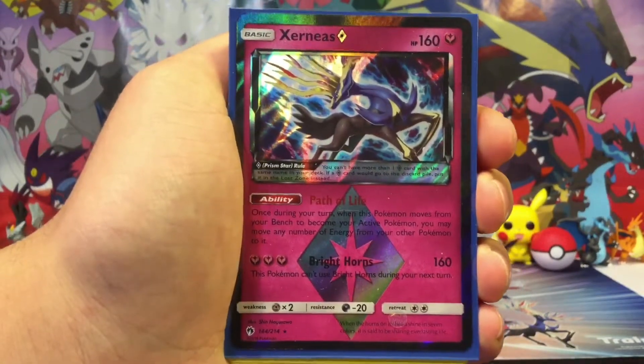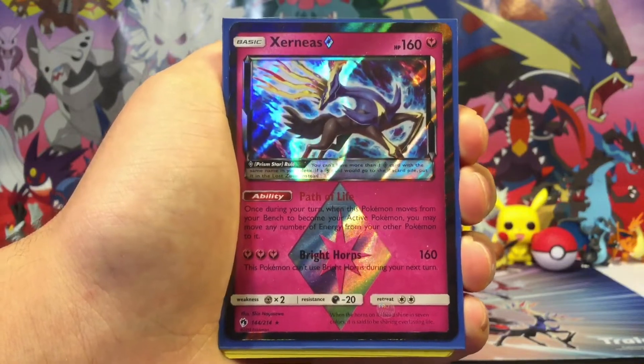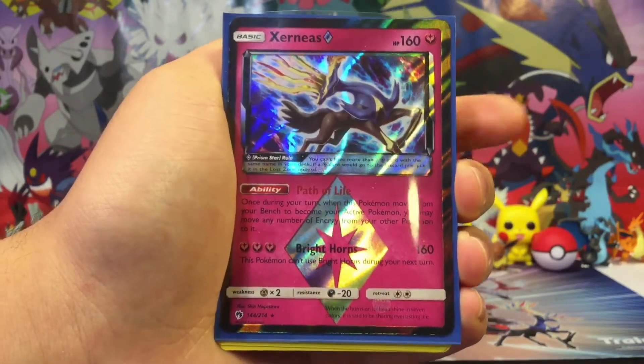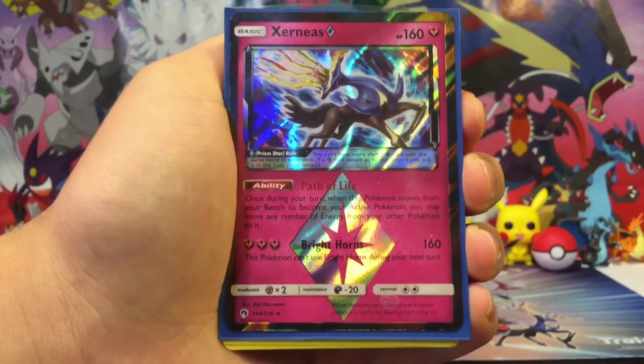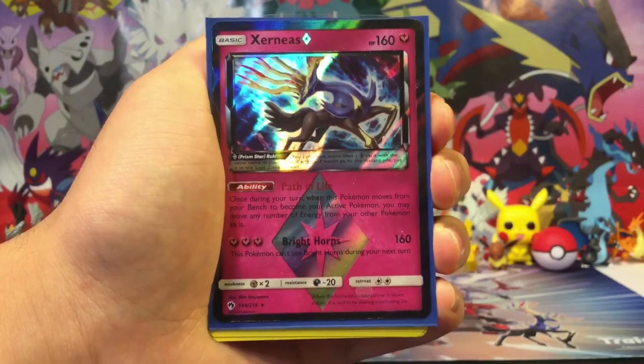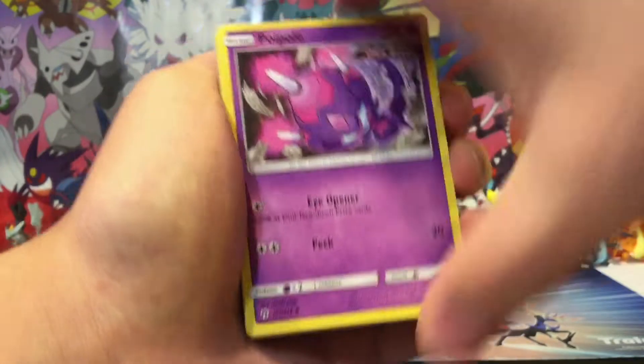Xerneas Prism Star is actually really good. Its Bright Horns attack does 160 damage — very, very good. And when you move this Pokemon from your bench to the active spot, you can move any number of energy from your bench Pokemon to Xerneas Prism Star, so you can power it up basically right away.